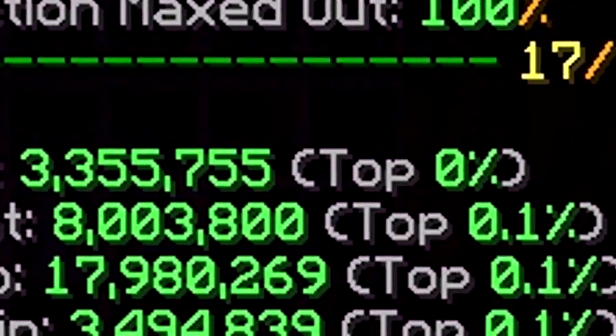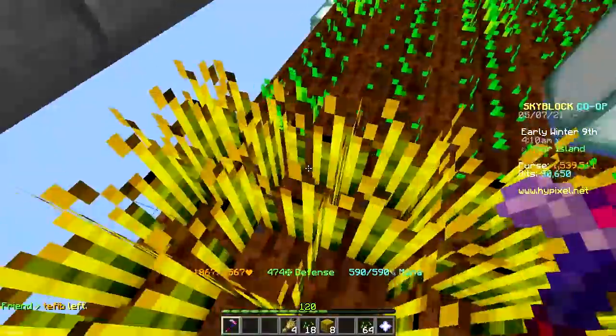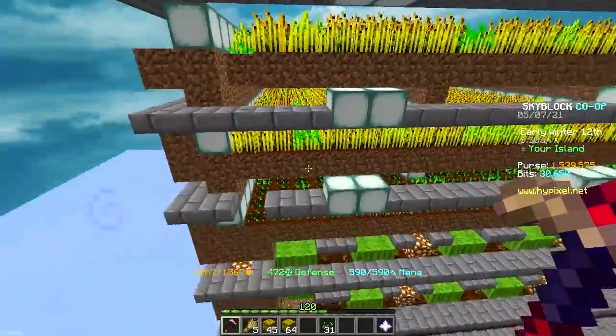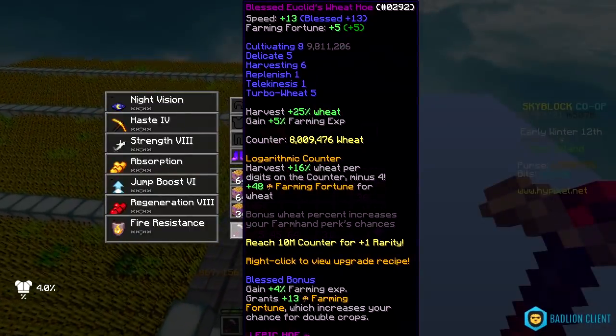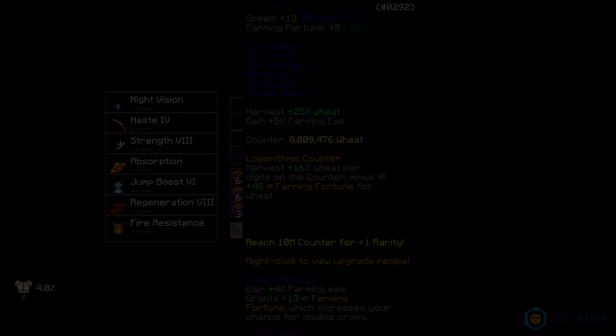Also, look at this — top 0% in wheat collection. I still have a couple of rows to farm on the first layer, so I'm gonna do that and then take a break. I just finished harvesting the entire farm for the second time. Also I lied — I didn't take a break, but now I will, because my hoe is at 8 million wheat. And my cultivating is almost halfway to cultivating 9, because I'm gonna need 20 million to get cultivating 9.